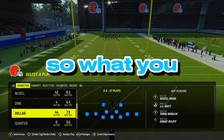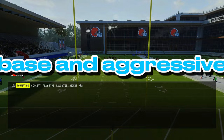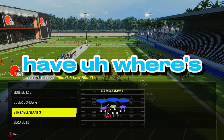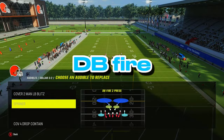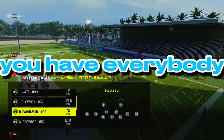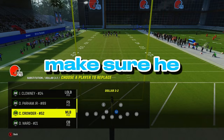What you want to do is go to your coach adjustments, have auto-flip on, off-base and aggressive. Go to your Dollar 3-2, click left trigger, and make sure you put in audibles — this is very key. You want to have Cover 4 Drop Contain, DB Fire, and you want to take out Cover 2 Man Linebacker Blitz and put in Overload 3 Seam. Now go to your substitutions — you want to make sure you have safeties in the box. If you do run a linebacker, make sure you have a lurker or lurk artists.